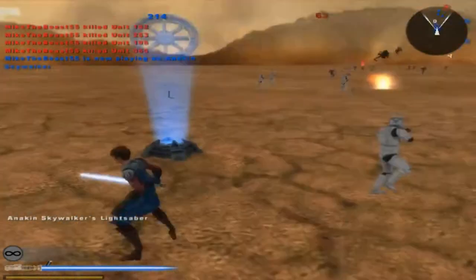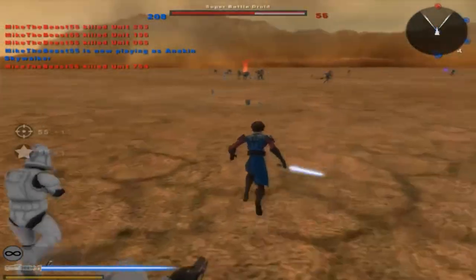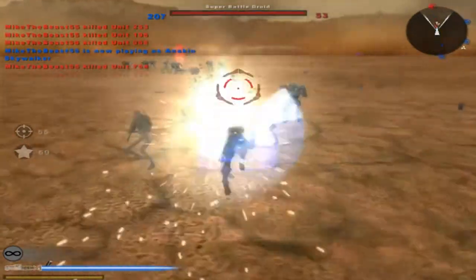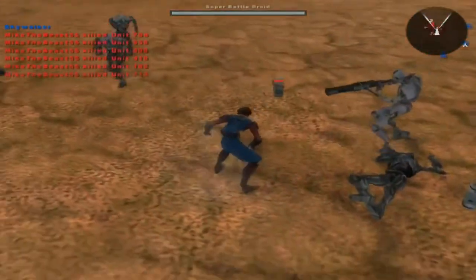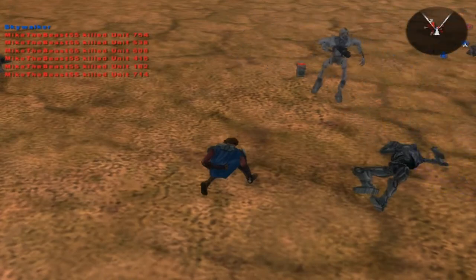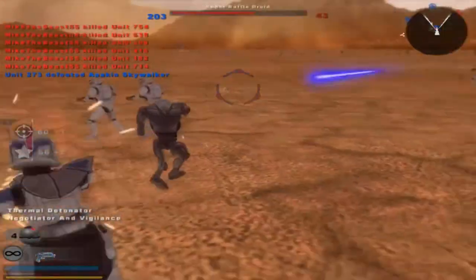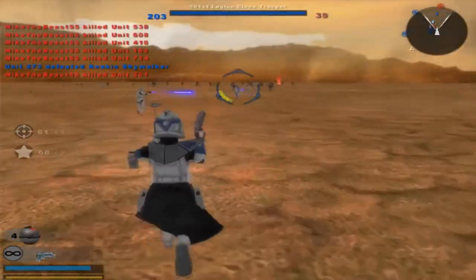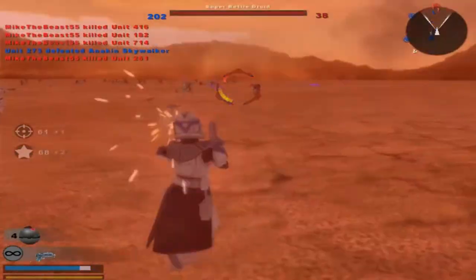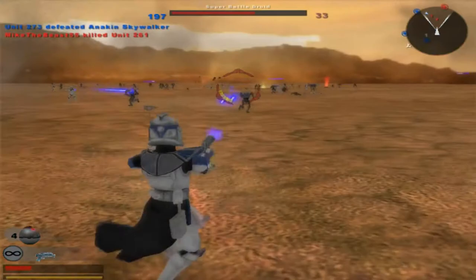Anakin Skywalker, reporting for duty. Now we have like a 150-point lead. If he actually had a saber throw, man, that would be completely OP. I don't even know how many reinforcements they've lost after taking one of their command posts.